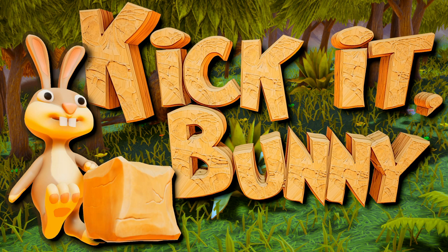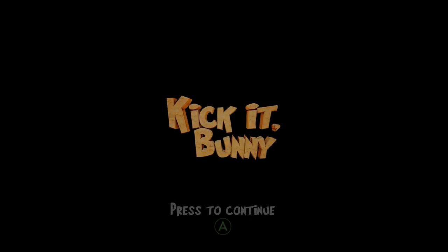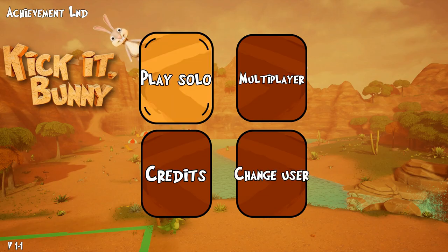What's going on guys, Bills here from Achievement Land and I'm here with an achievement walkthrough for Kick It Bunny. This game released onto Xbox February 17, 2021 for a price of $9.99. It's a very easy completion that you can do under an hour, so I'm going to run you through this.